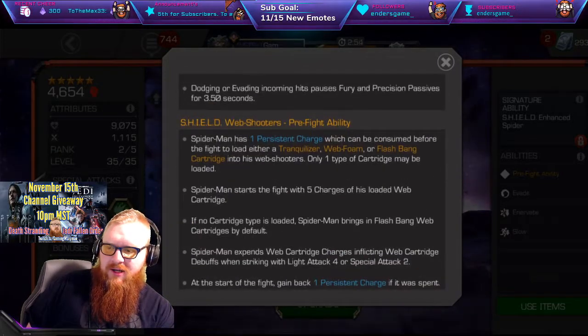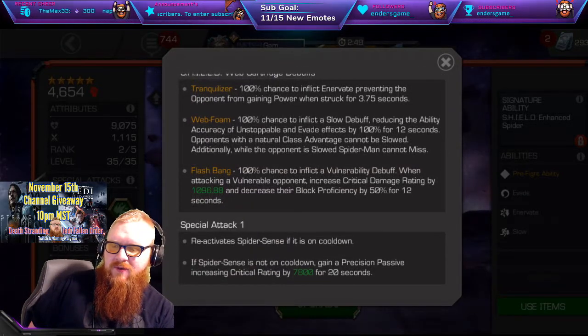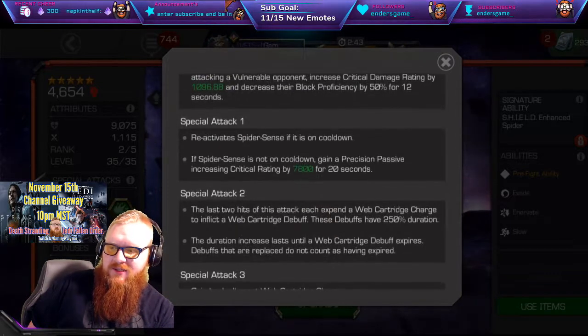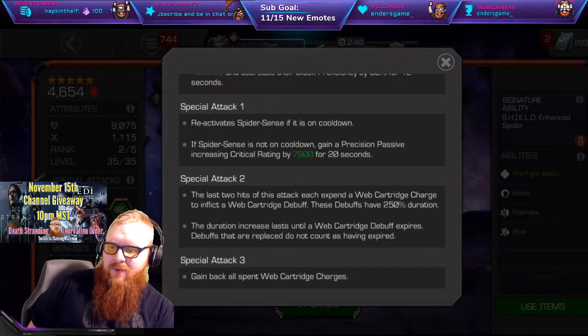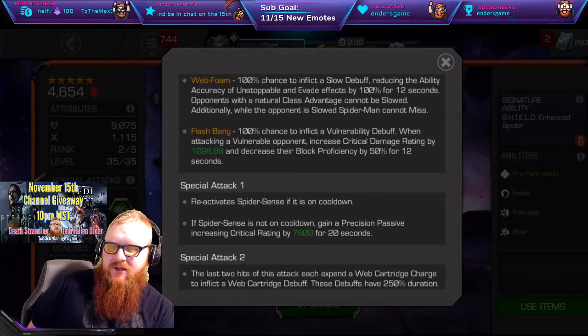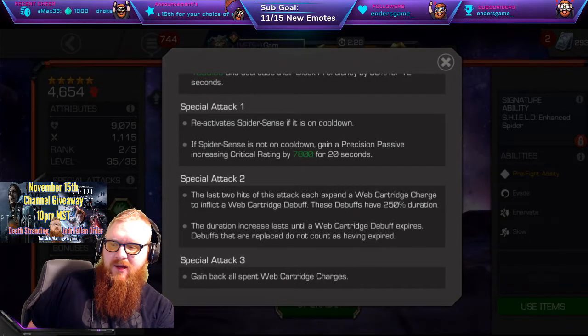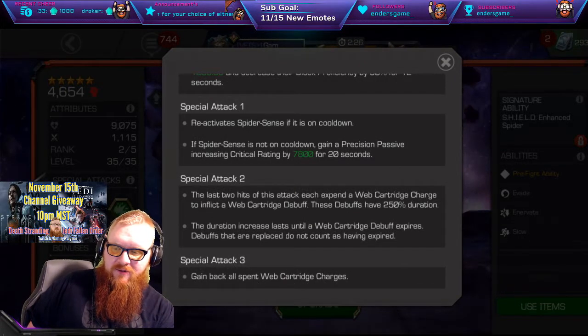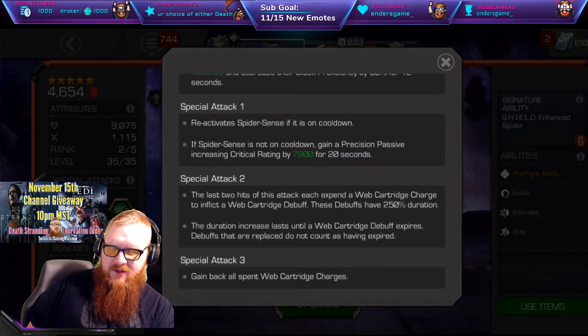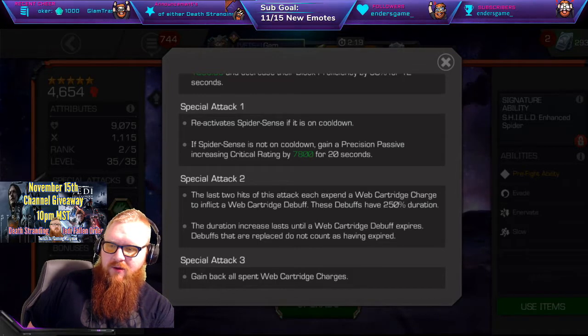Overall, it depends on what kind of match you're playing, but it looks like you're going to be doing the four light combo, applying a debuff — whether it's Critical, Power Control, or the utility on Unstoppable and Evade — and kind of rinse and repeat Specials 2 and 3. I don't see a lot of use for Special 1, to be honest. Maybe the Precision passive would be useful in some circumstances, but you already have so much going on here with critical rating as it is.